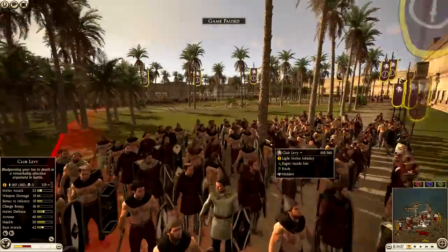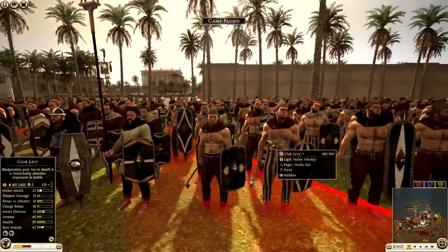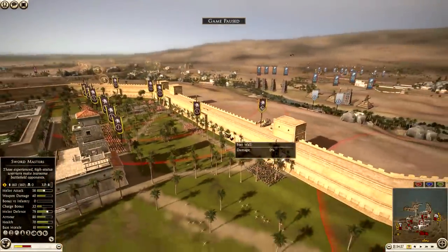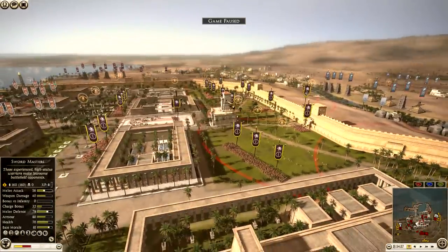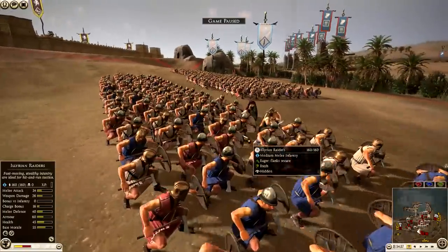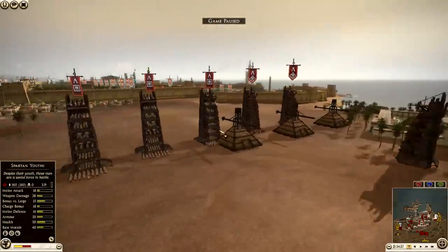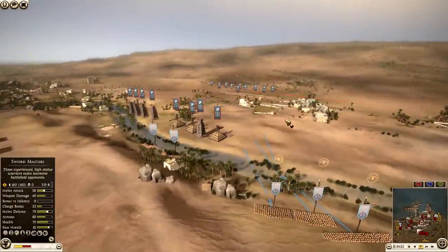This is a defending army strategy. I don't think the Club Levy full army strategy would work on the attack, but on defense it's actually quite solid and could potentially win you some games. Let's dive into this battle. I'm playing as Club Levy - it doesn't matter, they should just be called Club Levy. I'm taking on Athens, my ally RDI has guerrilla troops and is defending against Syracuse, and then we have Epirus taking on Sparta.